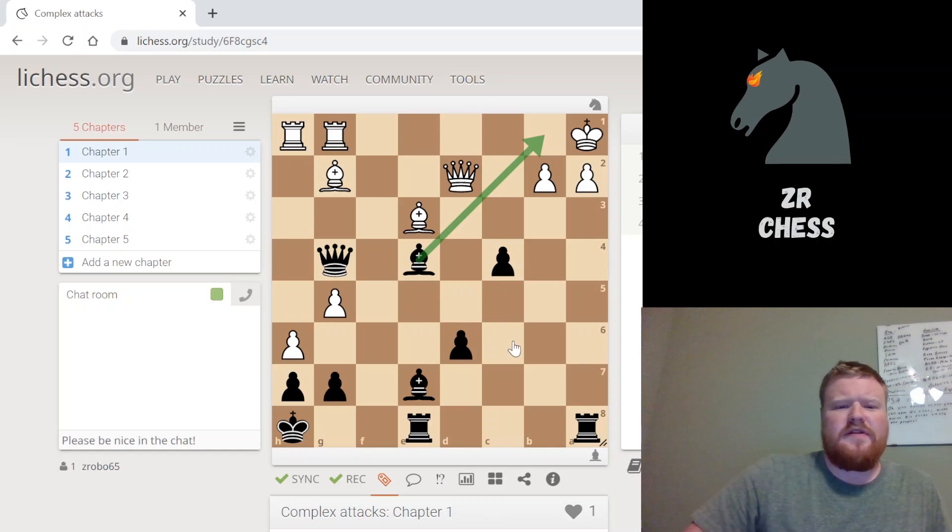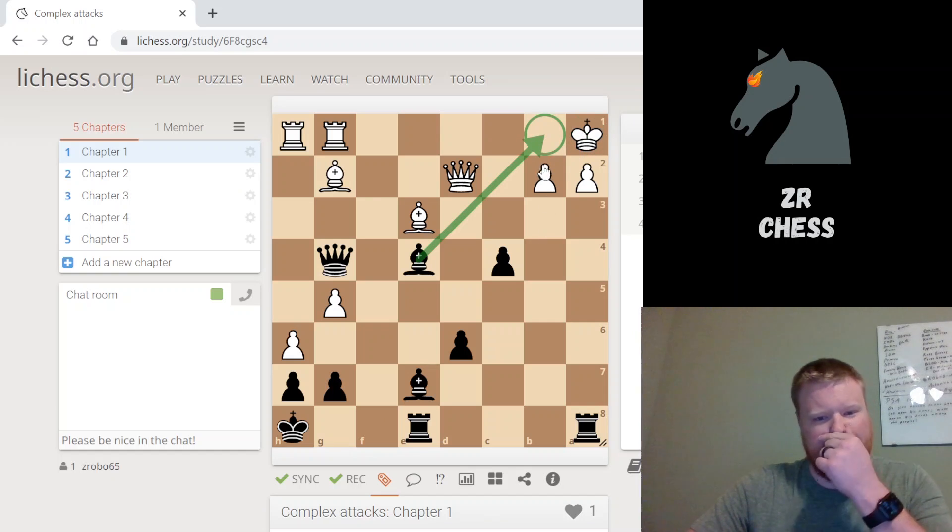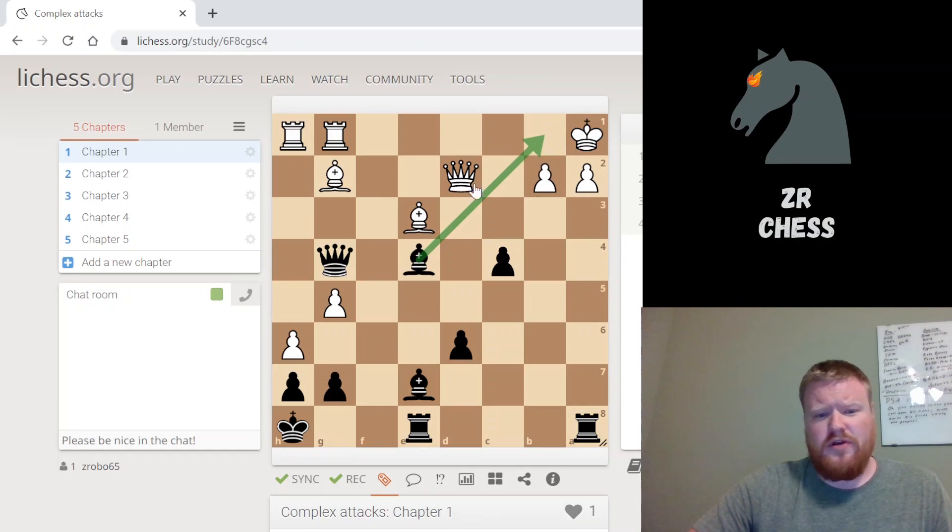We're going to look at different ways to attack the King. One key theme is this Bishop right here, which is blocking this square so the King can't retreat. Go ahead and pause and see if you can figure out how Black is winning here - it's Black to move.